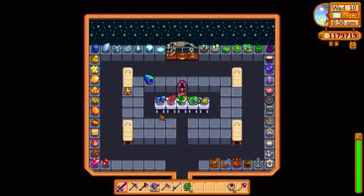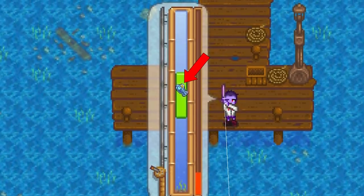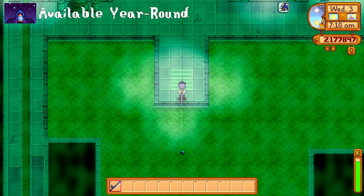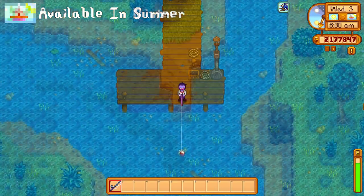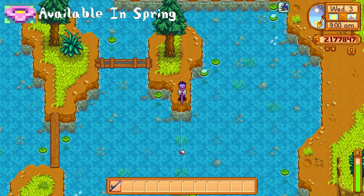And of course there are the legendary fish. You can only catch them once per save file on your own, but you can obtain multiple of them if you're playing on multiplayer. You'll know you've got one on the hook when you see the little hat symbol. In order of easiest to hardest: the mutant carp is found year round in the sewers, the angler is located off of the small wooden bridge north of Jojomart, and the crimson fish is by the east pier of the beach. There's the glacier fish off of this point in Cindersnap Forest, and finally the Legend is here in the mountain lake.